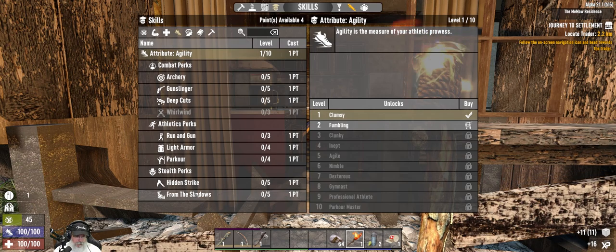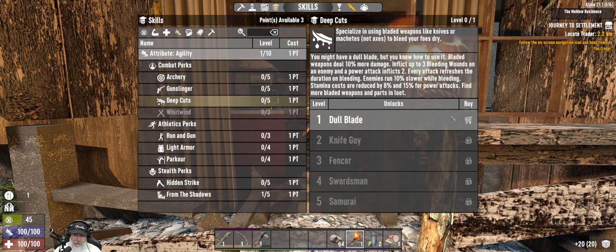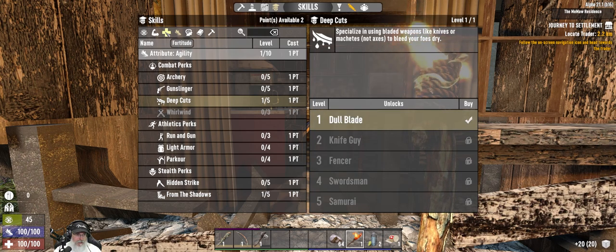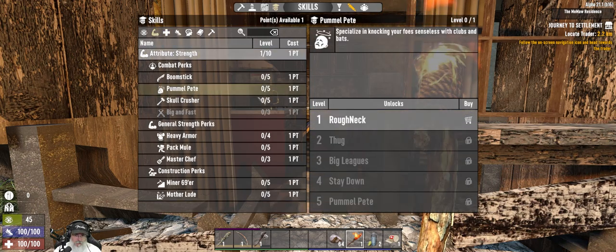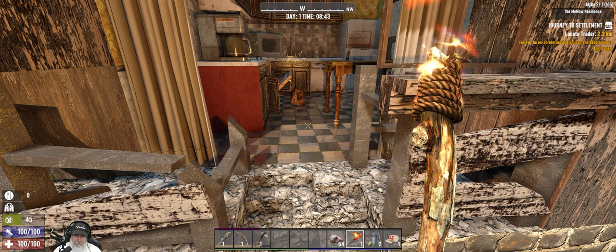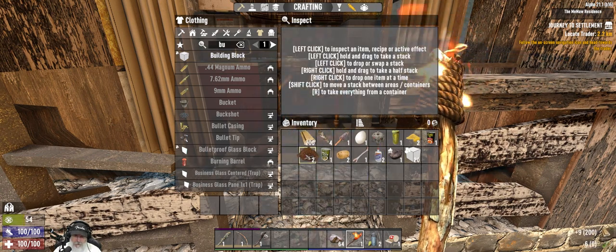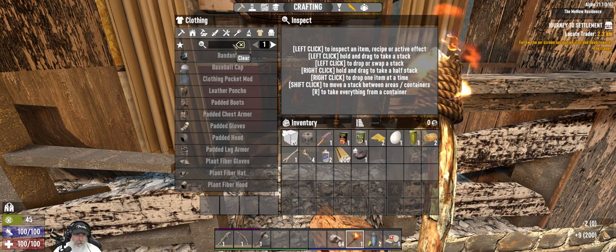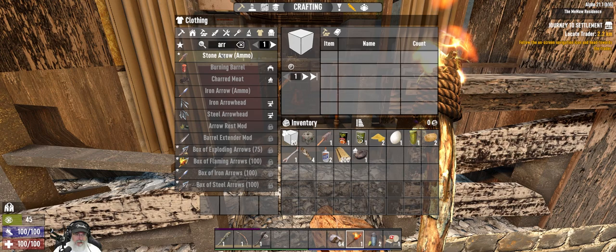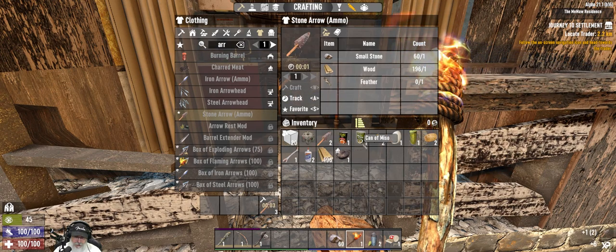Just like before, we're going to do From the Shadows, Deep Cuts, go to Fortitude and do Cardio, and go to Strength and do Pummel Pete. We got those done. Let's scrap this and get rid of it. I think we're going to chuck the bow for the moment. Let's take the arrows and craft four more of those to get rid of that slot.